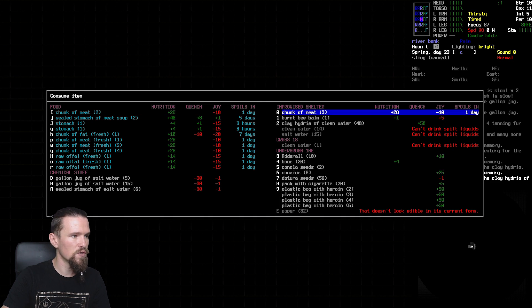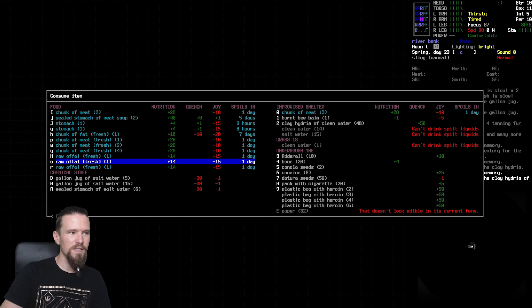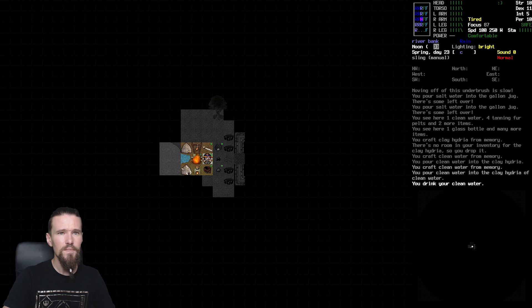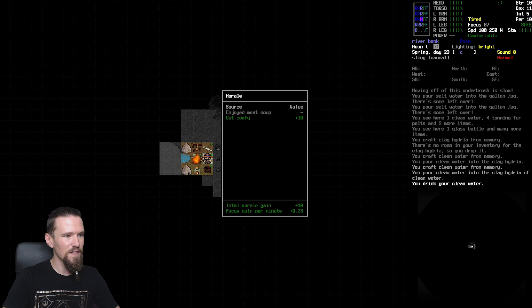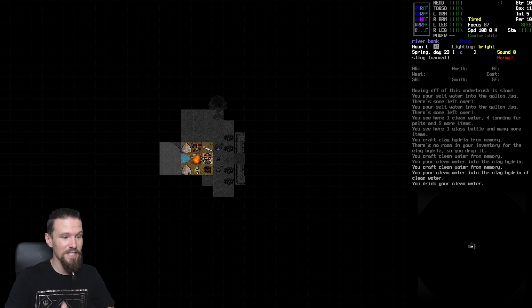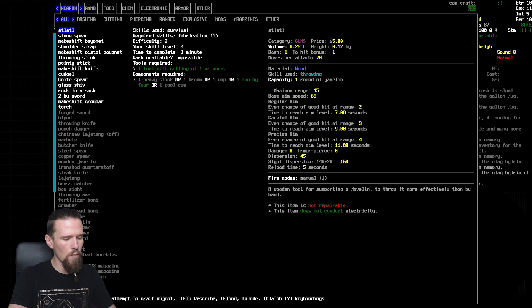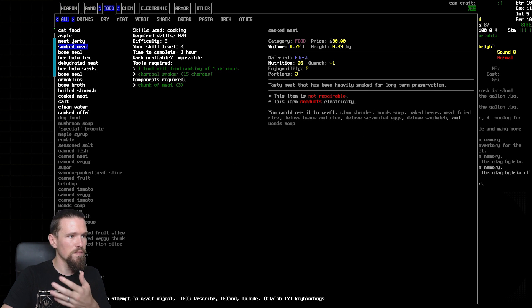We're tempted to deal with the meat before too long - we've got salt water as well, so we should be able to do some preserving. Let's not drink the salt water though - let's drink from the clay hydrea. Fantastic! We got comfy - good to know it's a nice spot. Now we want to see what we can do food-wise with our meat. We can smoke it, which takes about an hour, or dehydrate it which doesn't take as long.